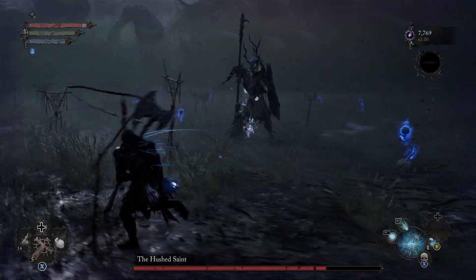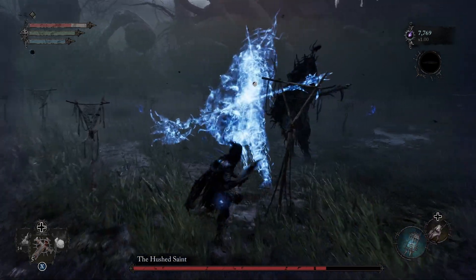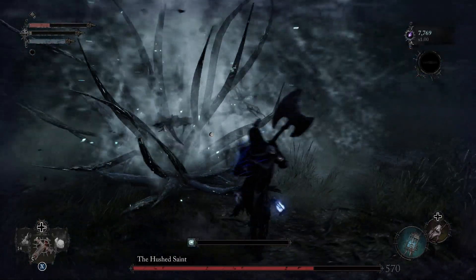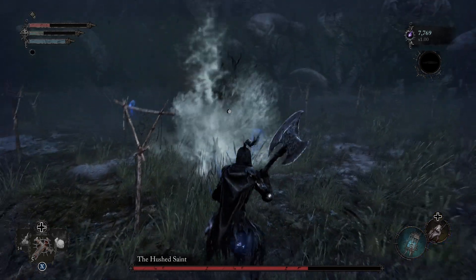Aquí pude esquivar hacia el lado izquierdo, pero recuerden tratar de esquivar al lado derecho. Uso la lámpara ahí para ganar, aunque sea, dos segundos de daño contra el jefe. Y bueno, hay que usar todas las armas y todos los recursos que tengamos.